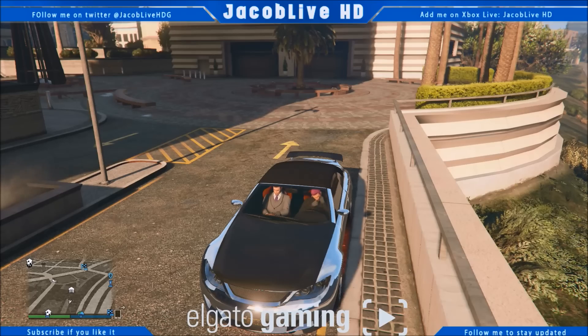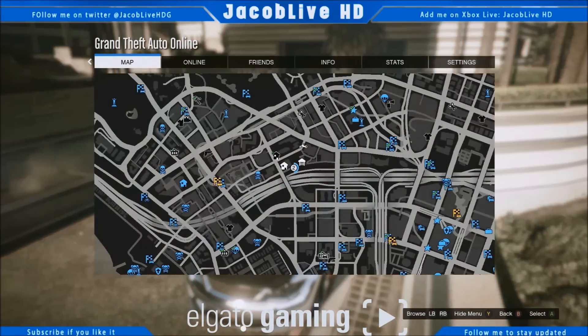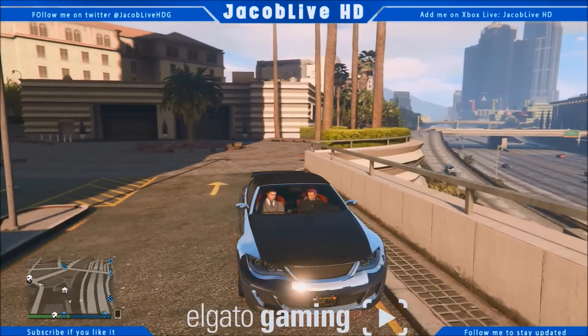The first thing you want to do is grab yourself a car off the street. Make sure you don't have a tracker on it, and fully modify it up to the maximum. Then drive it out of your garage and out to Los Santos Customs, and drive it near your garage around about here.